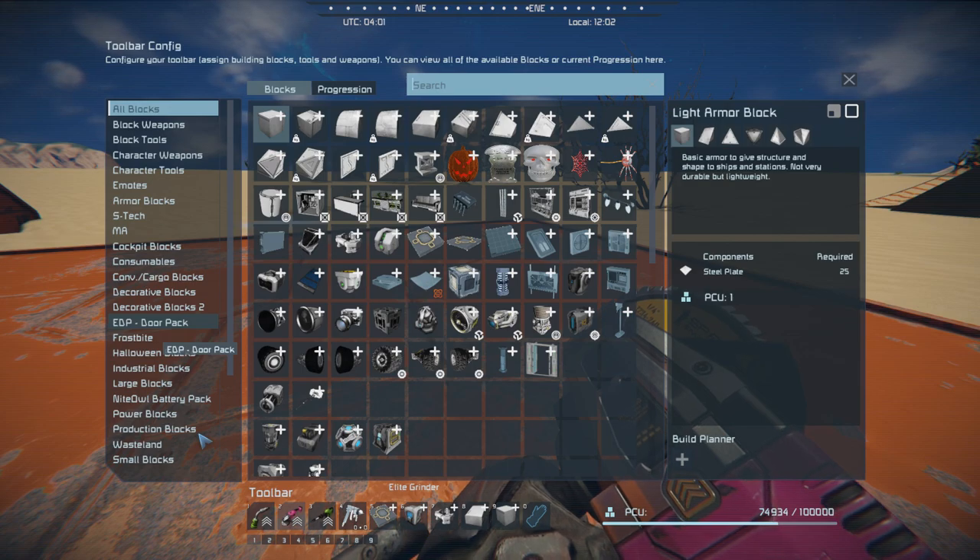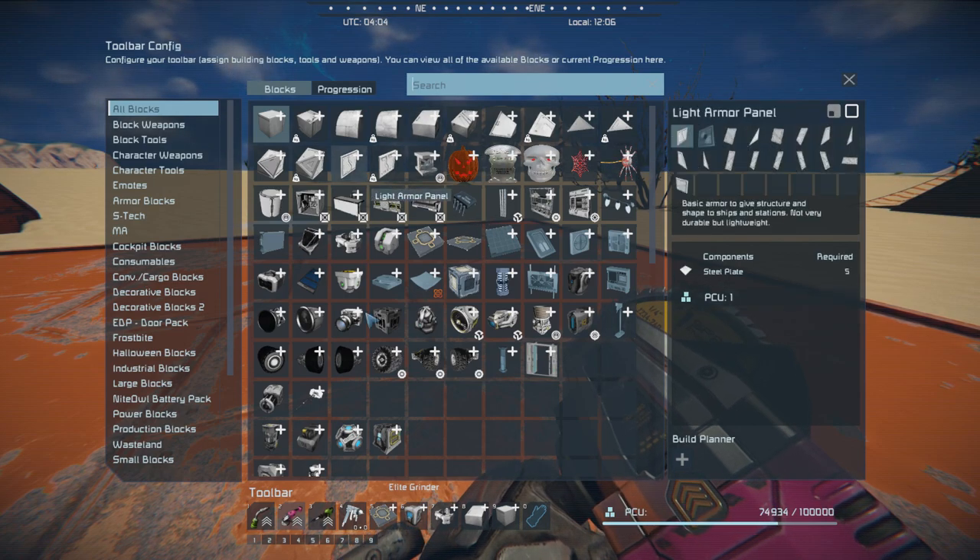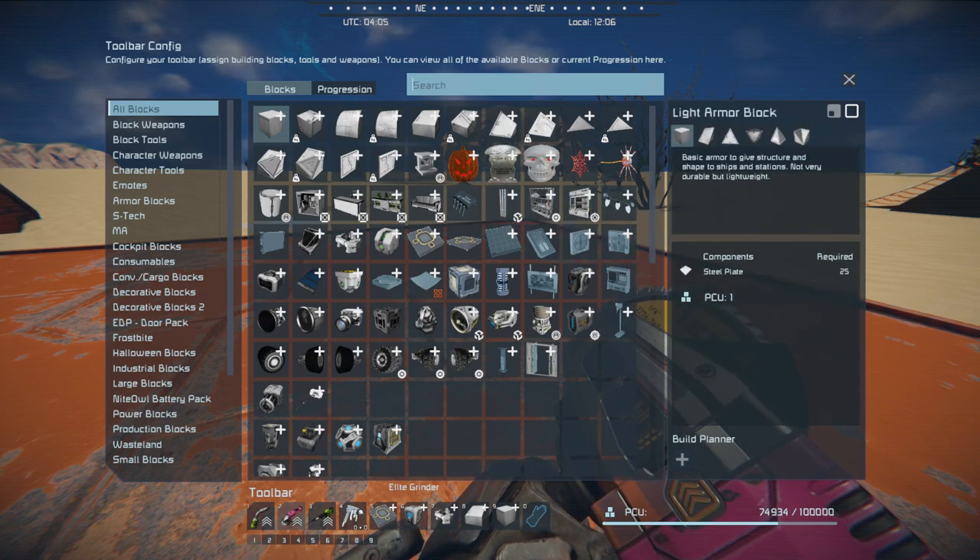So you have, like, the EDP Door Pack, the Halloween Blocks, the Night Owl Battery, as an example. And what this mod does is it takes and puts it all into one category. I'm going to pause it right here and show you what this looks like after I load the mod.